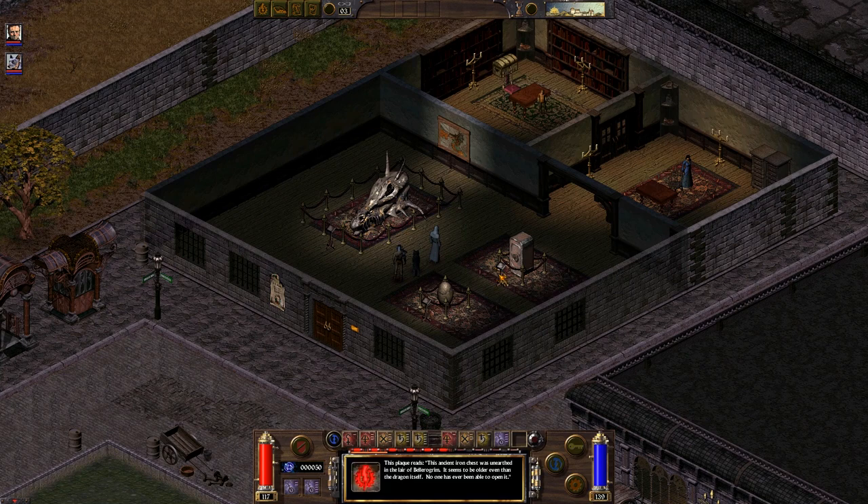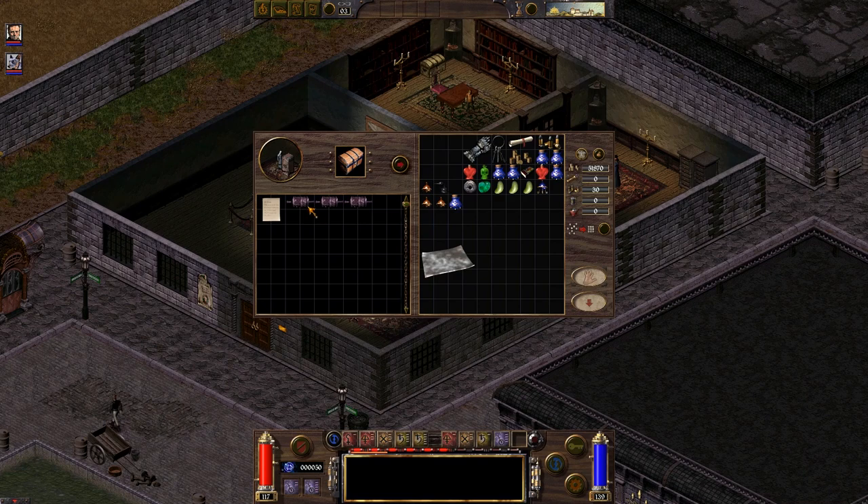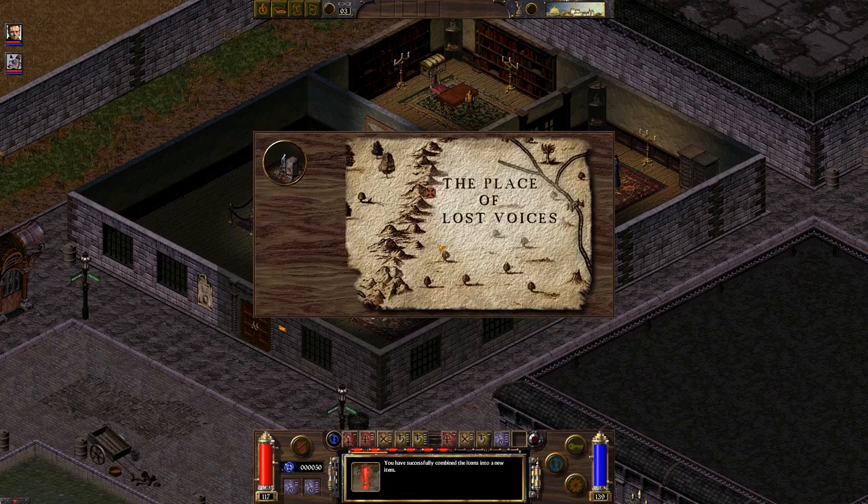So this is the chest. To read the book passage here, it says it was found in the lair of Bellogrim, which is a dragon lair. So we can open it up, and in it you see three drums and a note. The note just has a location: Place of the Lost Voices.